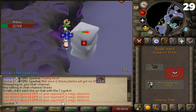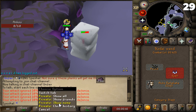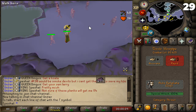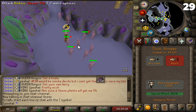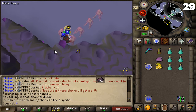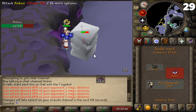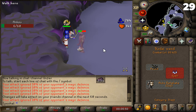Tip number twenty-nine. If you have a Nechryael task, you can burst or barrage the Nechryaels down in the Catacombs of Kourend. You can stack the Nechryaels on the southeast corner in the Nechryael room. The easiest way to stack them is to shoot them with a blowpipe, throw darts or knives, or shoot them with a Venator bow. After you've tagged them all, all you need to do is click back and forth in the corner until they stack. Once they stack, you can mage them down. You also have a chance of getting ancient shards and dark totem pieces here.